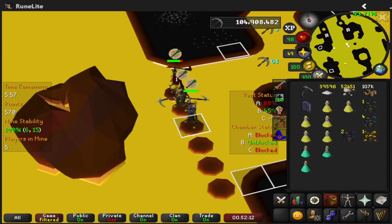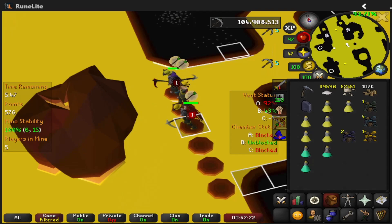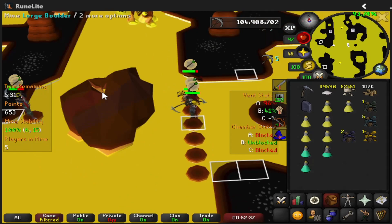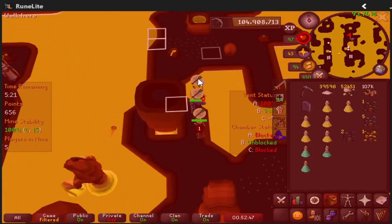If you are paying attention, you can see if stability has dropped by this point. If no one is fixing A or B, then you can remind them in the chat. Otherwise just keep mining. In this case we would have had enough time to mine it, but you never know.